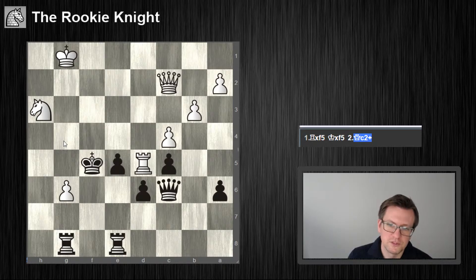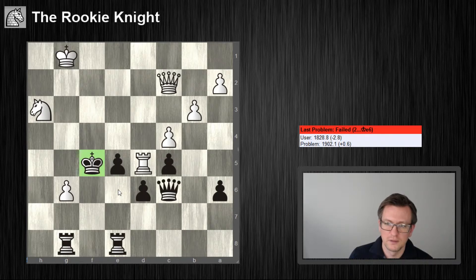I think this would be suicide to go to g4 — queen g2, not a good idea. So, this is the wrong idea. King f6 is the solution.